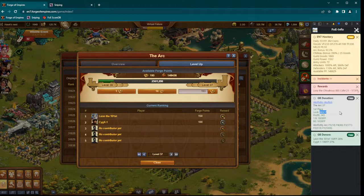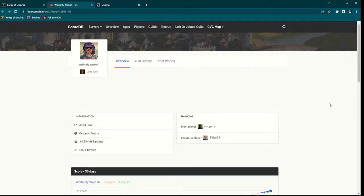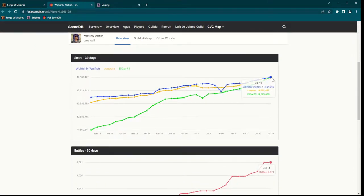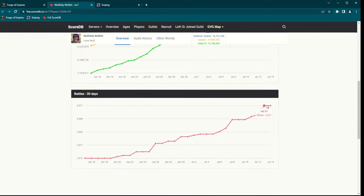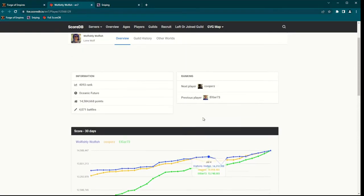When you click their name, it transfers you to ScoreDB — it's a database that tracks players' progress. This also shows you if the player has been active the past few days or not. So here we can see that the ranking points changed the past 30 days. The blue line is the Wolfie player. We don't see any fights yesterday, but the past few days his fights have gone up, so the player is active.